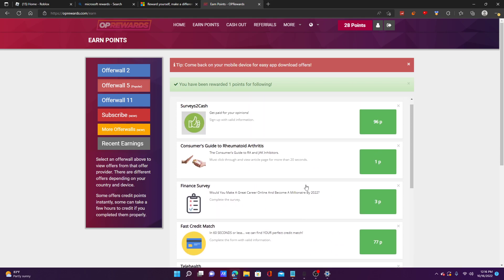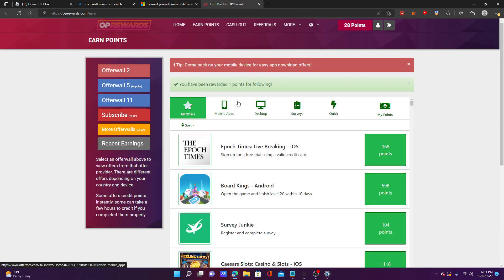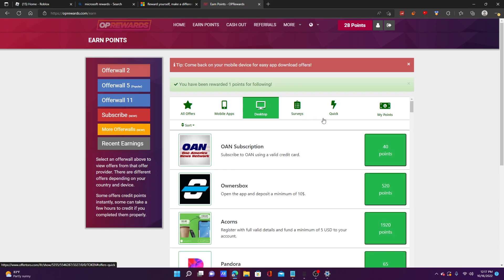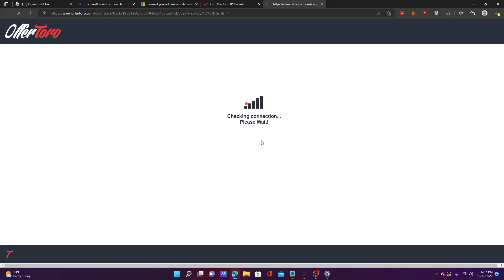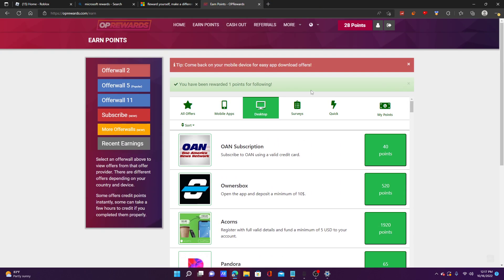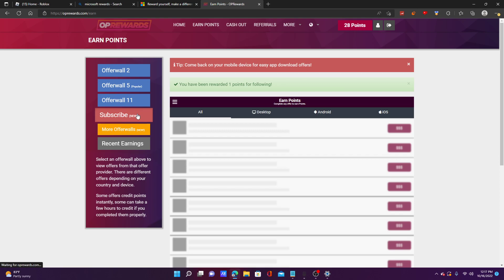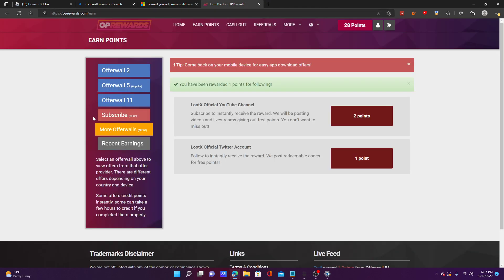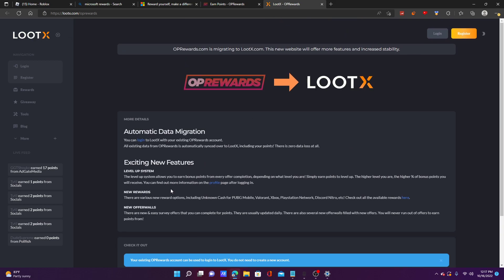Offerwall 2 is a bunch of mobile games, so if you're on mobile these are a lot easier to do. On desktop you can also subscribe using a valid credit card, or on Pandora you can register for a free trial. You can view your points here, and there are more offer walls that bring you to another site where you can do these all simultaneously and earn double the points.